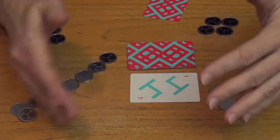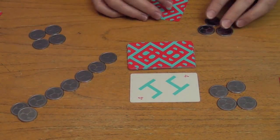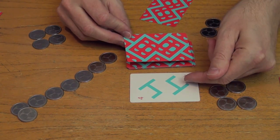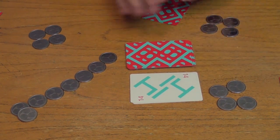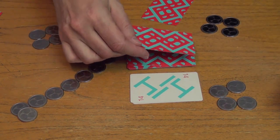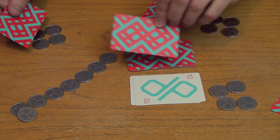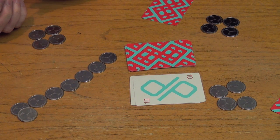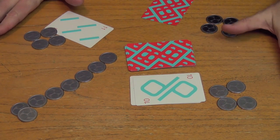You have to use your imagination for what other people might have — try to reason out what they have. Anyway, on a turn, you either decide to take the card and flip it over in the center. Let's say I do that — that's my turn, that's all I do. The next player might decide to draw a card, look at it, keep one of them, and reveal the other one face up. That's it for the actions.